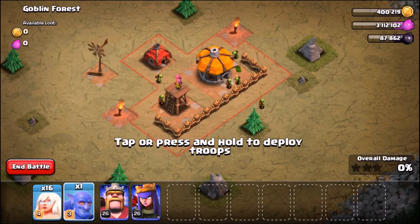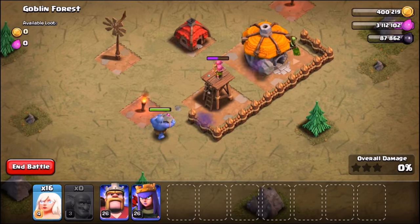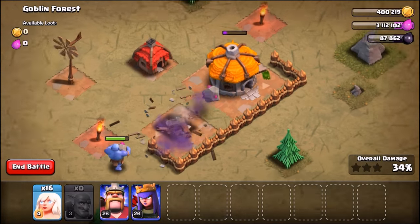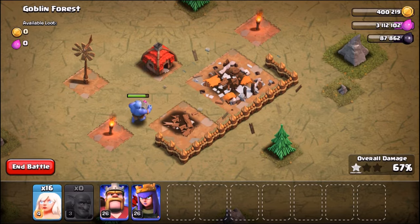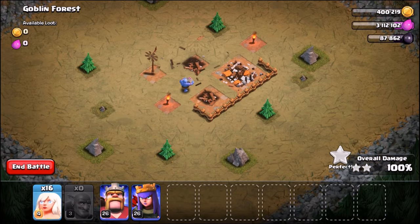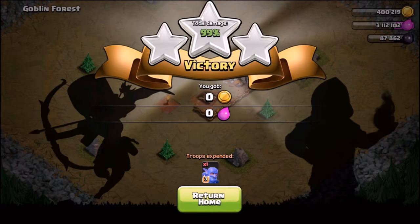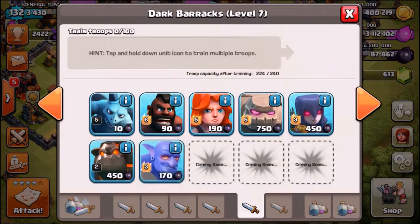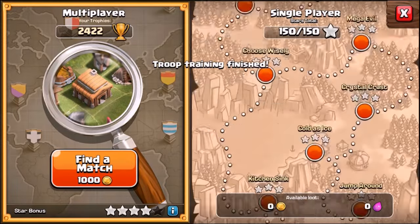Let's go into the second map — back into the Goblin Forest. The bowler's chucking the bowl straight away, it's even bouncing onto the town hall. The archer tower goes down, he takes out the town hall — already secured a two-star in about three or four seconds. There goes the goblin hut and we've got the second map down in seconds. Literally seconds.